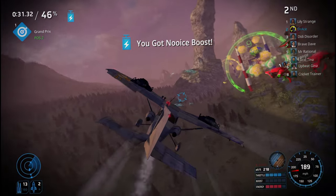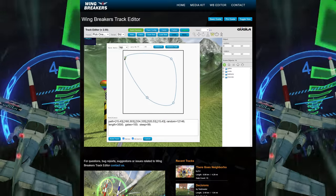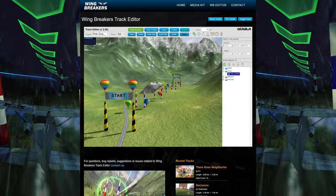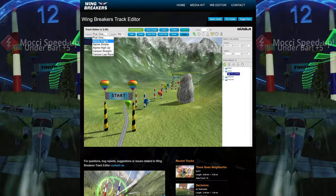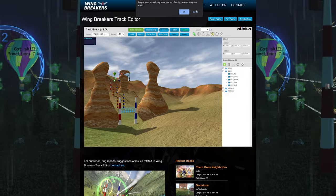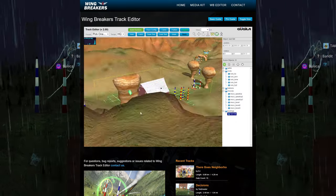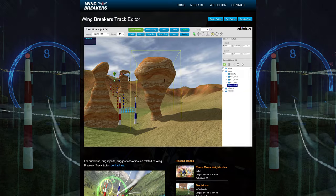One thing that will not get stale is the track editor — a fantastic little addition. I'm guessing these are the same tools the Wingbreakers developers actually use, and it's really smoothly and cleverly done; it feels like you're using proper professional tools. I will be honest, I had no idea how to use it and didn't find a tutorial, but if you have the ability to create things you can do this straight from your web browser. More games should include stuff like this. Thankfully, a lot of talented people in the community have already made maps that are very enjoyable to play.